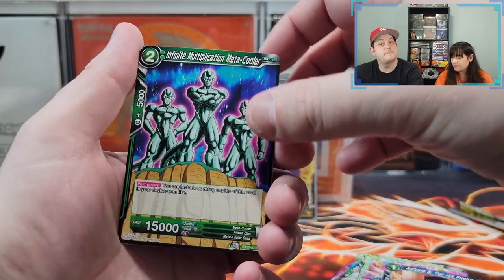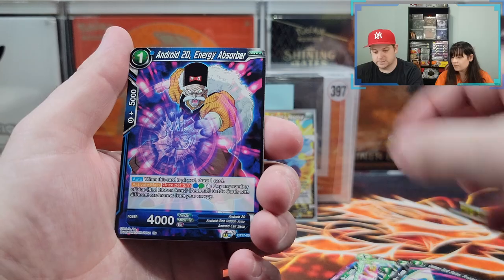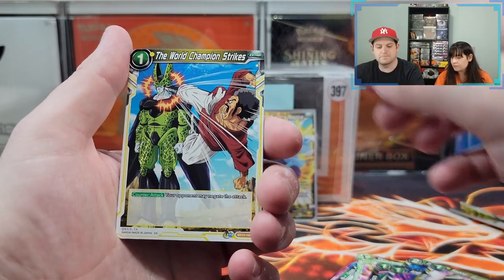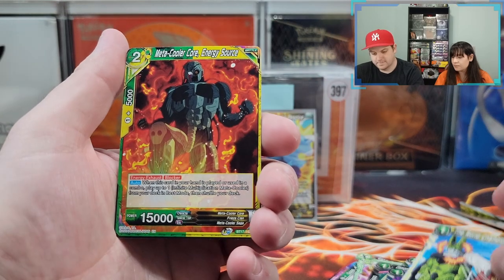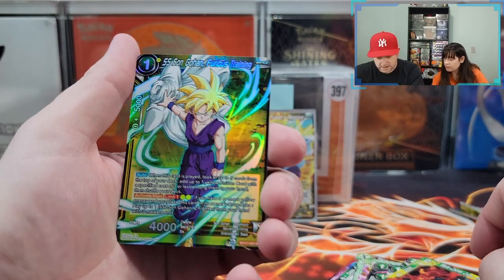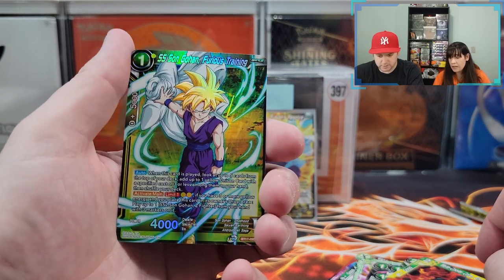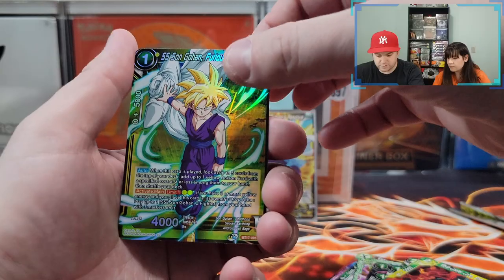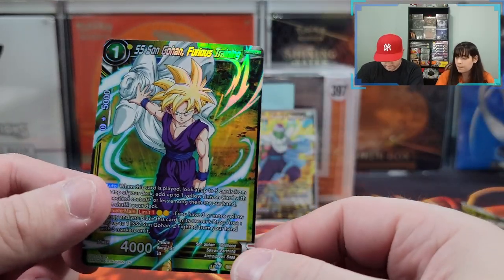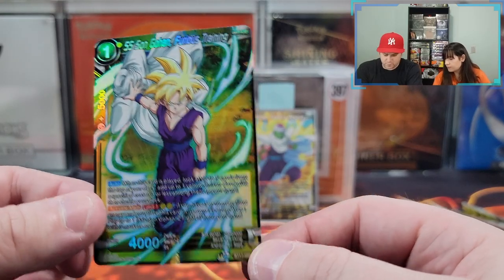Infinite Multiplication Meta Cooler. Demon God Salsa. Dr. Jerome. The Champ — everybody loves the Champ. Meta Cooler. Ooh, I like it — it's a rare. We're getting a lot of rare reverse holos, which I will take because they're cool looking. Super Saiyan Son Gohan, Furious Training. And another Piccolo. That was very nice. It's like we got four hits in four packs — I will take it.